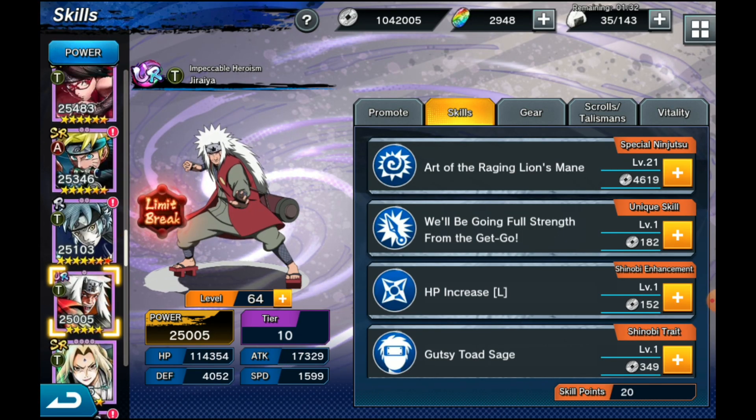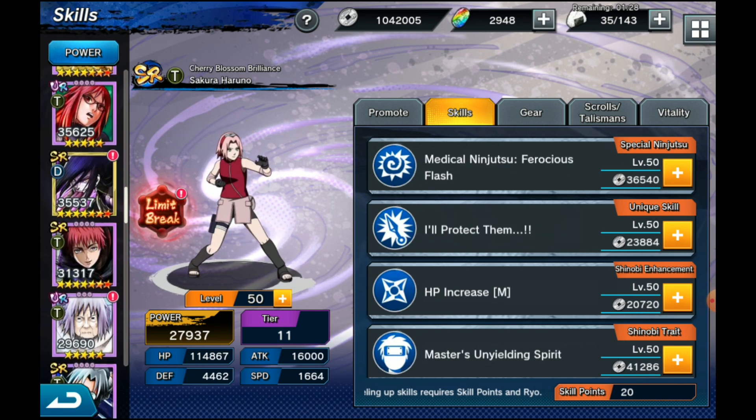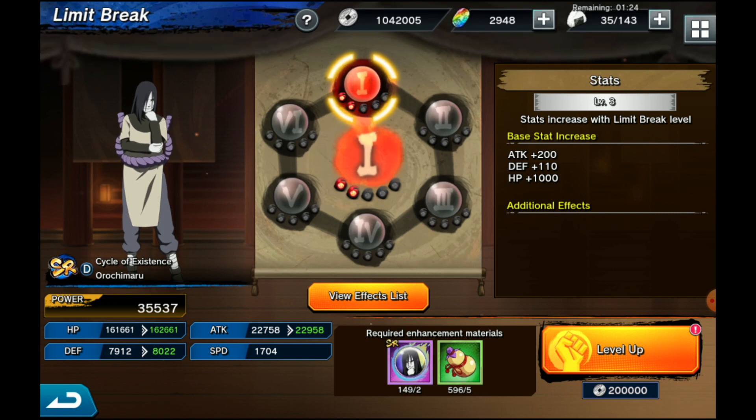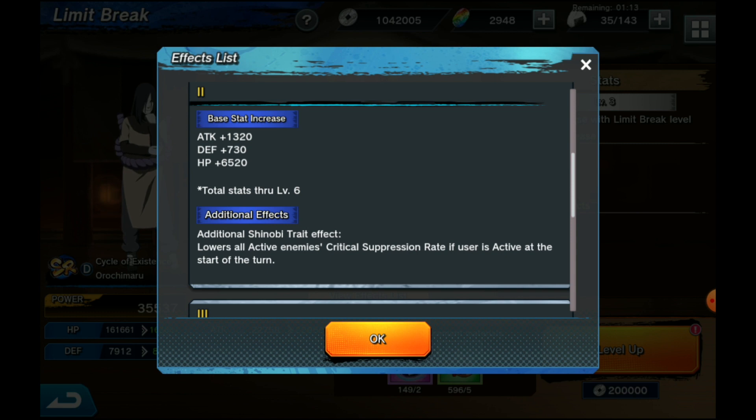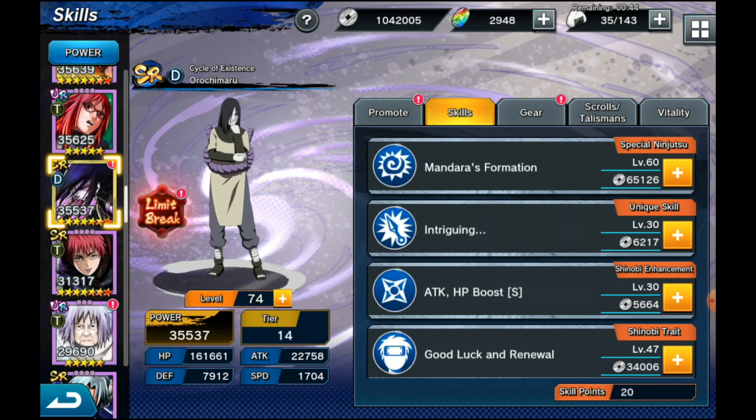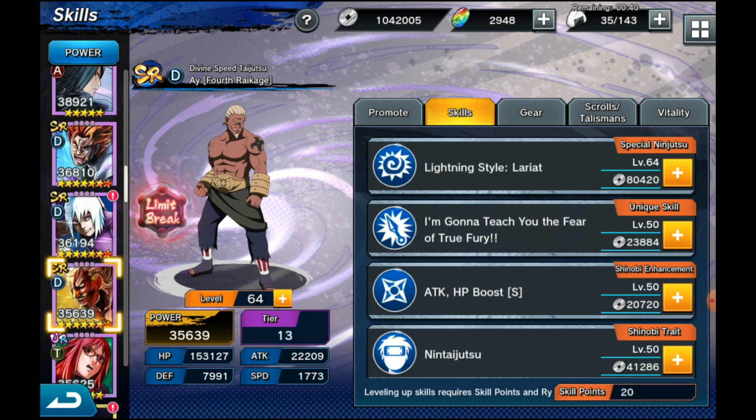Now looking at the SRs — Zabuza... wait, we have Ricimaru. His LB2 is actually pretty good. It lowers all active enemies' crit suppression rate if the user is active at the start of the turn. This is impressive because unlike Deidara's skill two, he doesn't have to connect — he just needs to be active. This means you bypass enemies' ability to block crits and crit more often. Ricimaru is already one of the best CC characters in the game and this adds even more utility. Highly recommend getting this up as soon as you can.